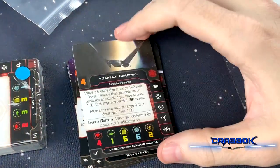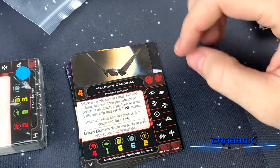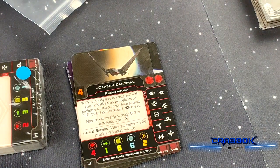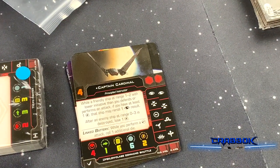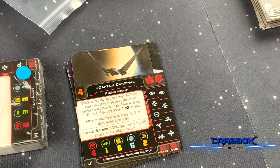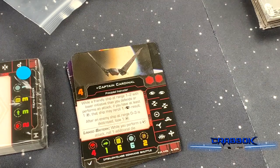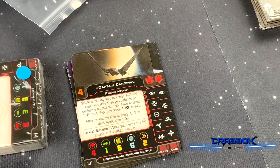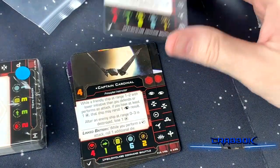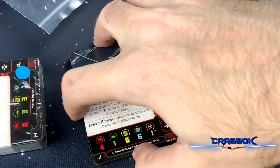And then we've got Captain Cardinal, who has a cool ability. While a friendly ship at range 1 to 2 with lower initiative than you defends or performs an attack, if you have at least one charge, that ship may re-roll one focus result. After an enemy ship at range 0 to 3 is destroyed, lose a charge. He's going to go well with a nice swarm of rookie pilots.